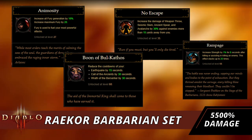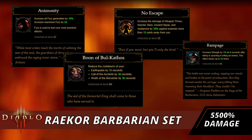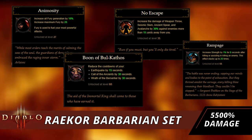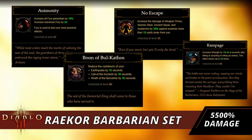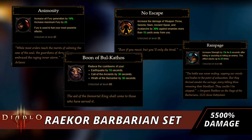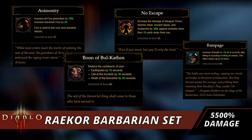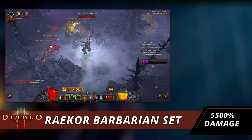If you don't want to use No Escape, good substitutes include Tough as Nails or Nerves of Steel. If you're taking a lot of damage, Relentlessness is also a solid option.